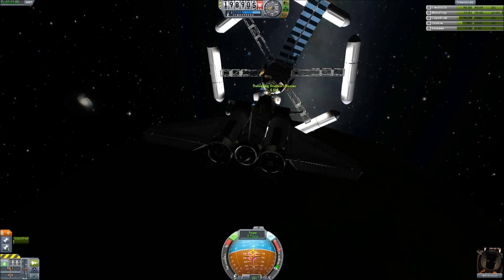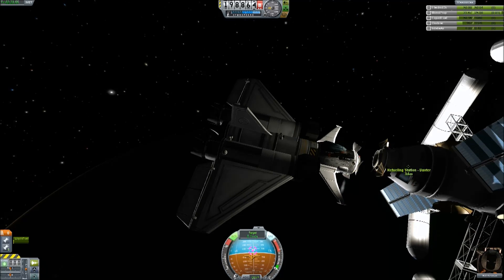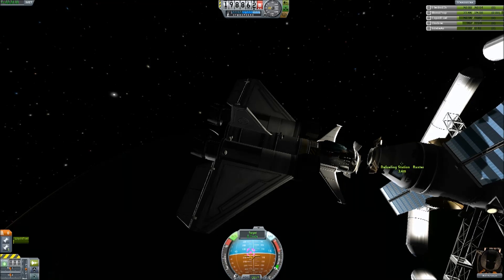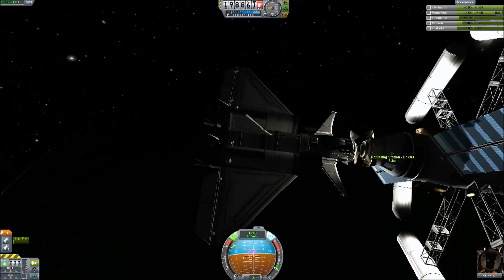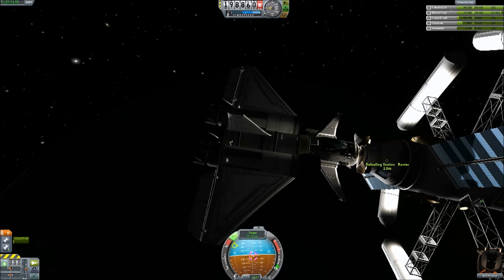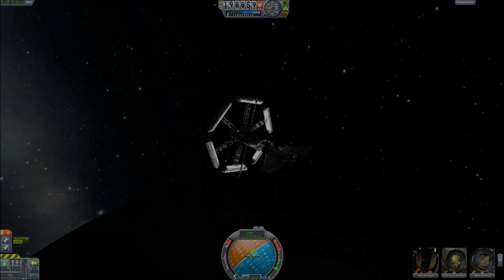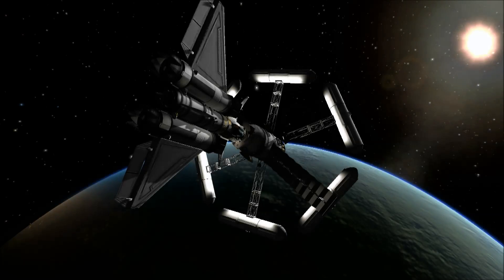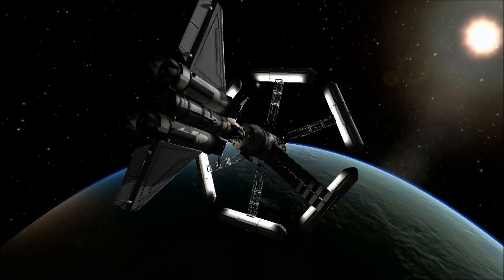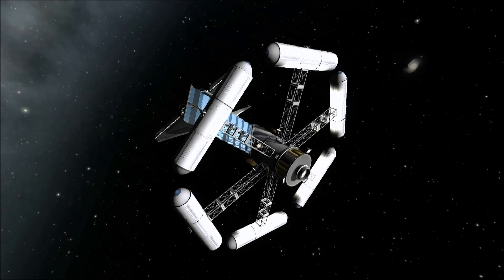I'm going to save you the excruciating boredom of me lining this up, because it does take a while — this is some five minutes afterwards: the final mating. I'm just using the RCS thrusters to very finely adjust, and then the magnetism will grab you and pull you together. At this point, make sure you haven't got SAS switched on, because then you won't align properly. So here I am — docked at Baxter Station, with my delivery of various perishables, which I'm sure they're very pleased to see.